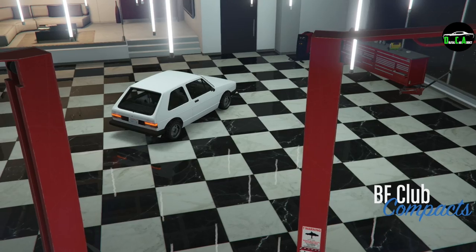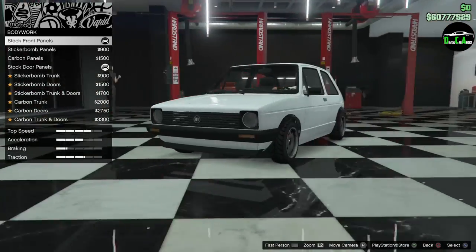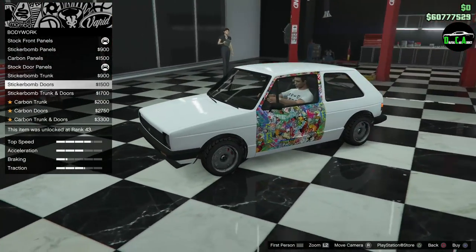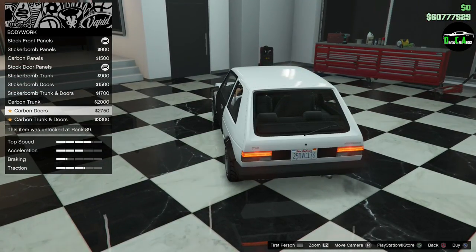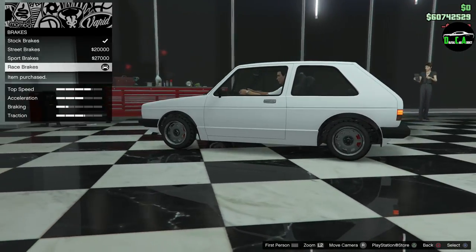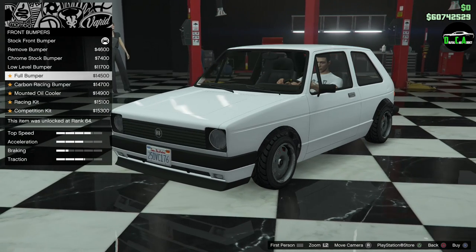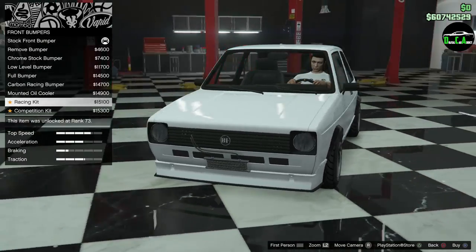It's in the compacts class — confirmation there. Bodywork will be competitive with the Briozo and Kanjo, I doubt it honestly but who knows. There's sticker bomb, carbon — what is this, stock door panels? Oh wow, so you can sticker bomb the whole thing, and you can select multiple options in this category. Brakes, bumpers — remove front bumper for a cleaner look, chrome stock front bumper, a low level front bumper, full front bumper. I like that a lot. Carbon racing mounted oil cooler, racing kit — that looks similar to the Retinue Mark II upgrades.